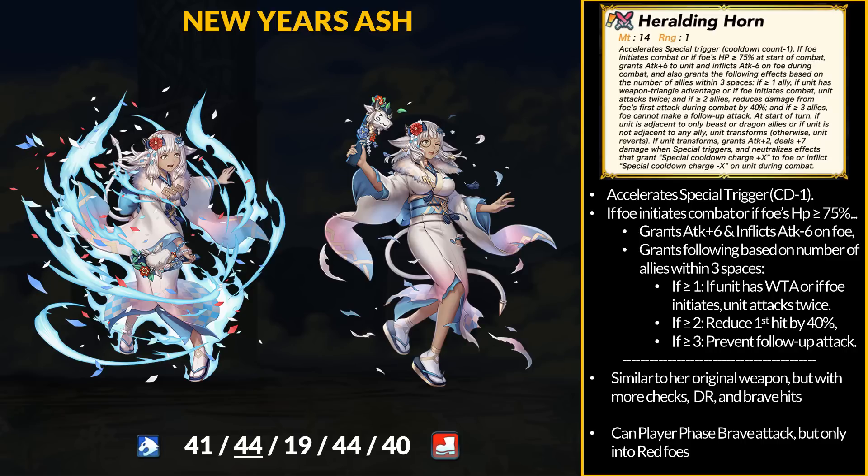Ash then has the tempo effects when transformed. It looks complicated, but this is mostly Horn of Opening with some additions. For the brave hits, technically there are three checks going on, but for the enemy phase you just need one nearby ally. On the player phase, the foe needs to be healthy, you need one nearby ally, and Ash only brave-hits red foes. With her min-max low speed stat spread, it seems like we have another ninja unit in disguise. Keep in mind, Ash basically has a 20-might brave weapon and 22-might when transformed — lots of damage.